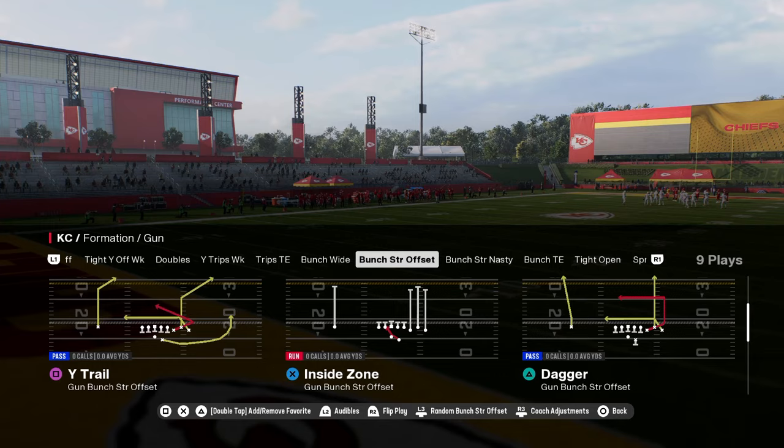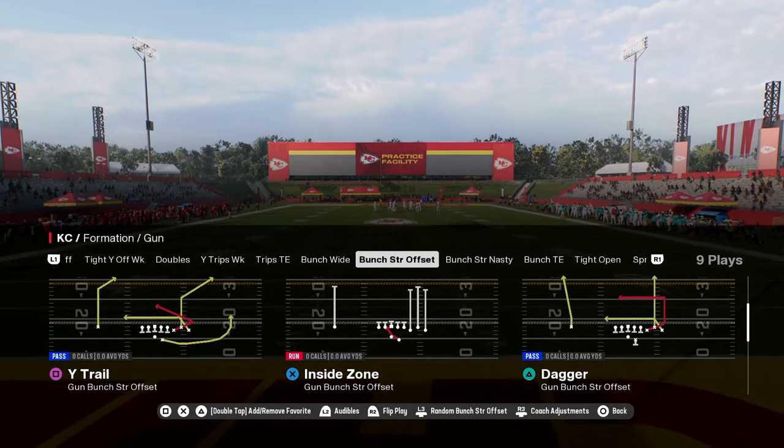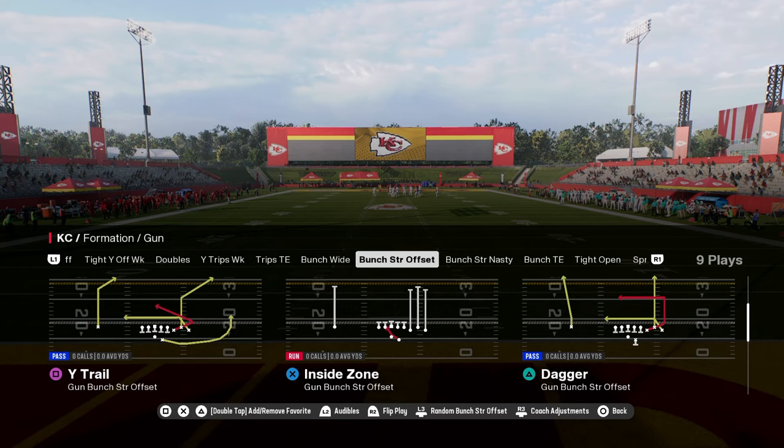The routes that you need are routes that can cut — things like corner routes, post routes, in routes, out routes. Those are the kind of routes we're looking for.